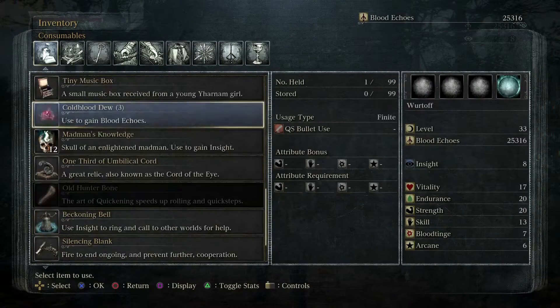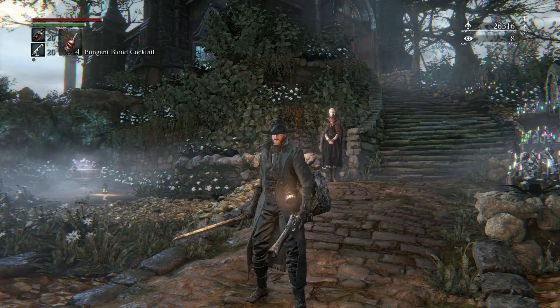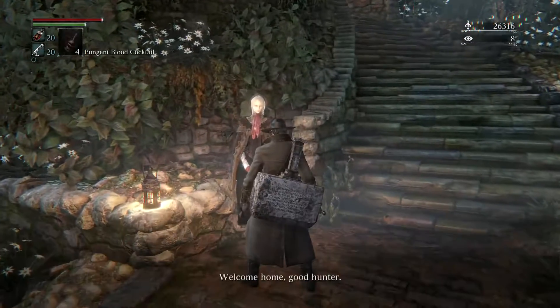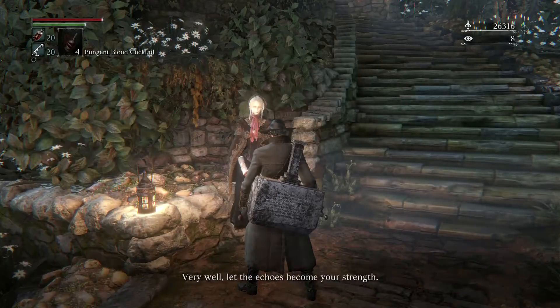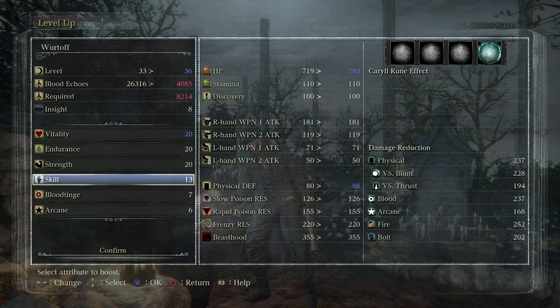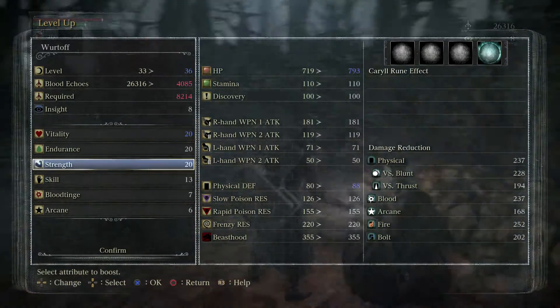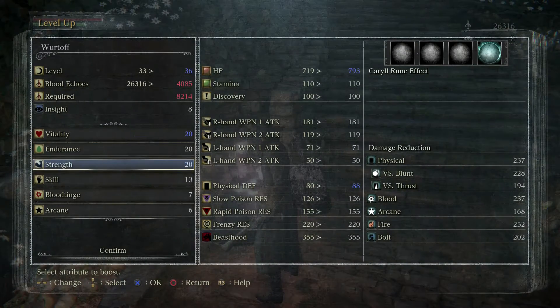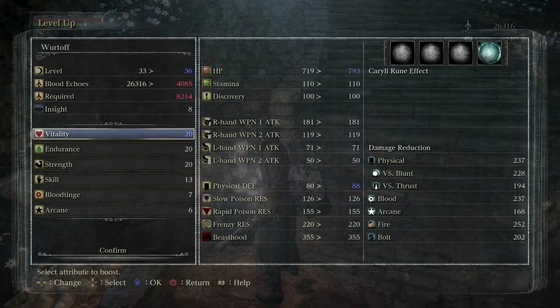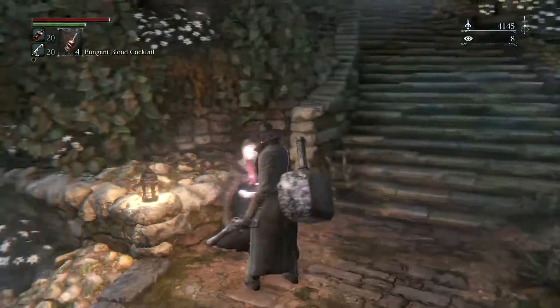Now that we're back in the Hunter's Dream, let's go ahead and use all the cold blood we found - extra 3,600 blood echoes never hurt nobody. Let's go ahead and talk to this doll and level up. Vitality upgraded finally - we got 20, 20, 20 on all those things. Now I think it's a good time to start leveling up our strength to around 25 or 30, and then maybe endurance - but I think we're going to do a flip on endurance and vitality and start getting more survivability.